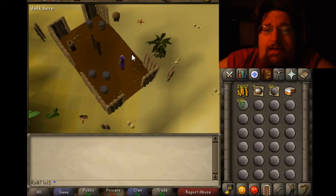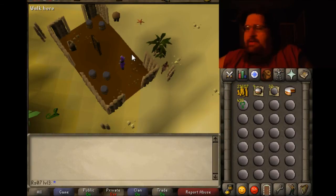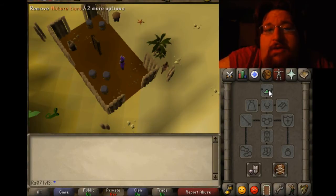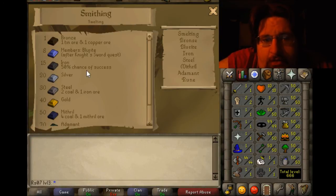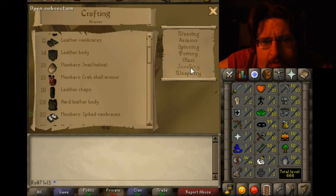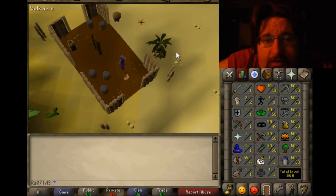So that's how a level 3 skiller would run nature runes. What you need for this is a nature talisman and a tiara. You can get the nature talisman for about 5k. You can make a tiara yourself, or get one for probably less than what a nature talisman costs. This nature tiara here is about 20k. If you have 23 crafting and 20 smithing, make your own tiara.